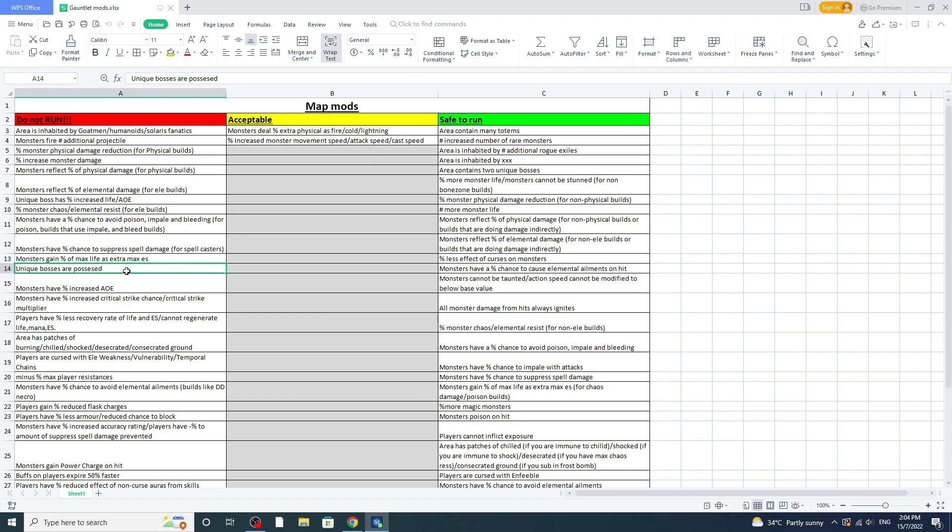Next, 'unique bosses are possessed' — very scary especially in the gauntlet. I almost ripped to them even with my Herald of Agony Juggernaut, where my tree and gear are completely focused on defense. He put me down to one HP. That's dangerous. Next is 'monsters have increased AoE' — they're already shooting additional projectiles and have extra AoE, giving them more AoE for a bigger shotgun chance is a big no.